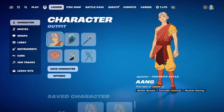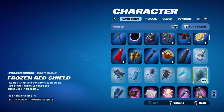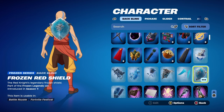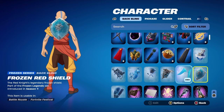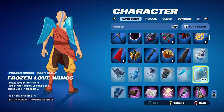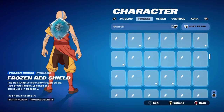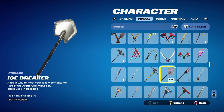Combo number 6 — for this one I thought I'd do something a little bit different and use a shield back bling. I'm using the Frozen Red Shield, part of the Frozen Legends set, introduced in Chapter 1 Season 7 — it's the Frozen Red Knight's back bling. I was either going to use this or the Frozen Love Wings. I know it's frozen or ice, but obviously when ice melts it turns into water, so I thought it would go nicely with the blue theme. The pickaxe is the Icebreaker, part of the Arctic Command set, introduced in Chapter 1 Season 1 — goes very nicely with the Frozen Red Shield.